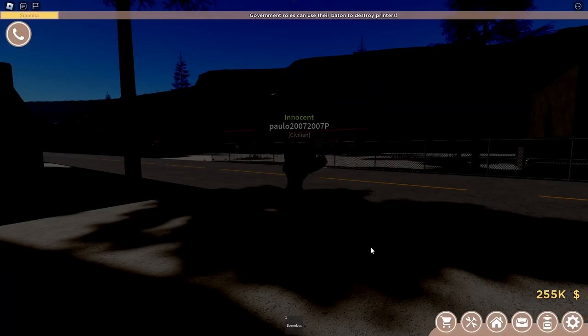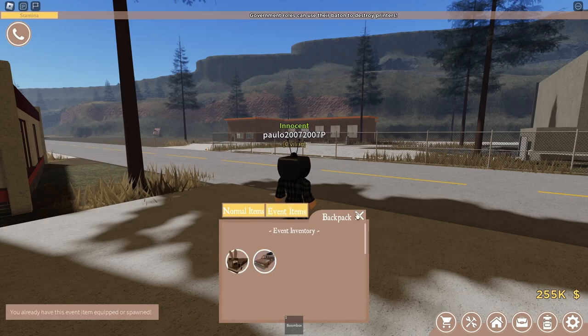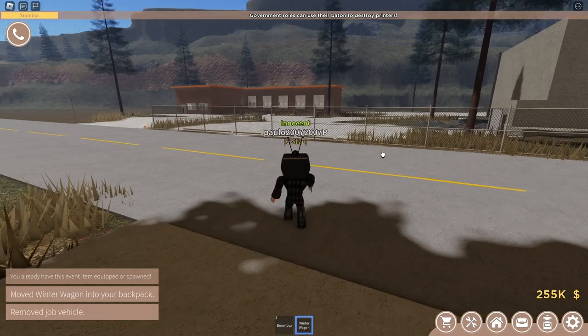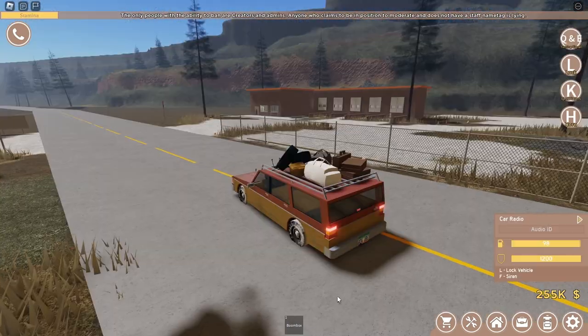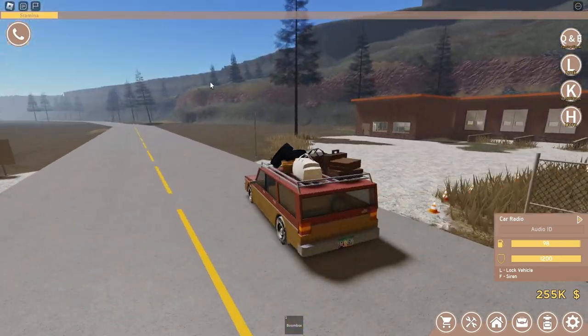Go to an area where people usually aren't at. What I like to do is go to East Dyke, and if you have an event card, spawn it — because it's easier since you don't have to despawn your actual card every single time. Then you'll go on to the little hill, to the left, kind of front-right.